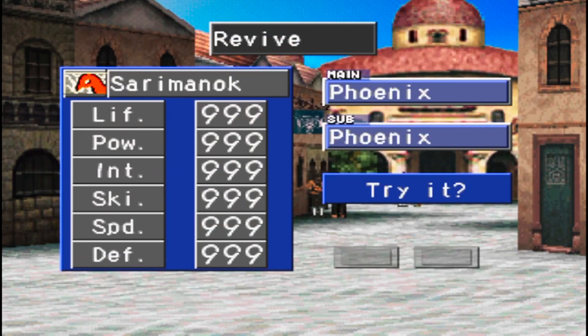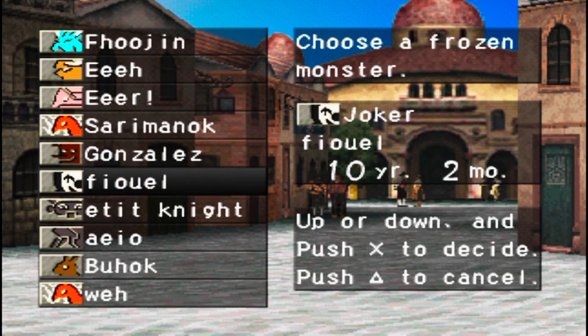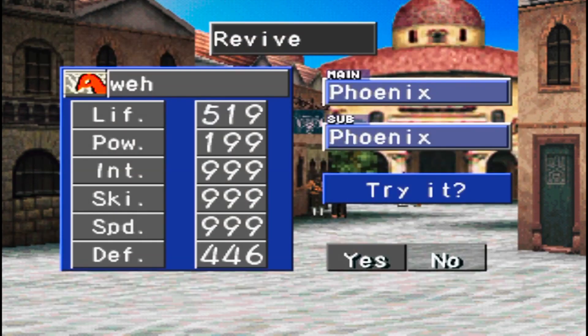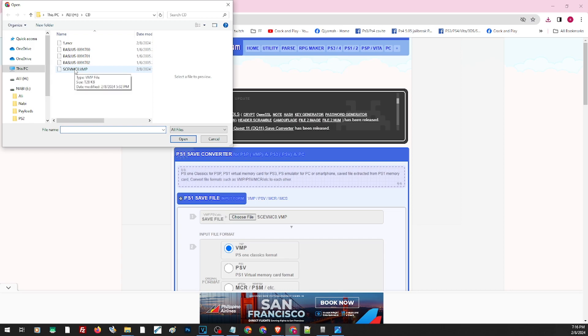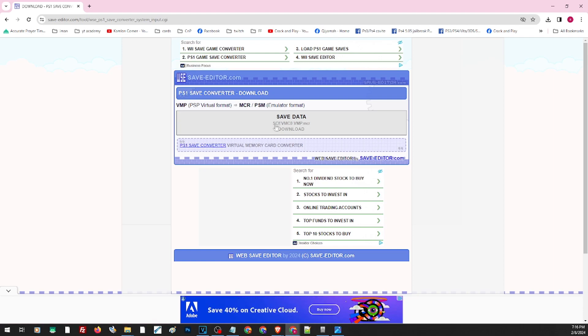Using this process we can convert any PS1 save files from one format to another. Keep in mind that all emulators have independent save files for each disc of each game. To convert to a different format, go back to the PS1 save file converter, load the PS Vita file, and choose MCR — the format that Android and Windows PS1 emulators like ePSXe use — then click Convert and download the converted file.